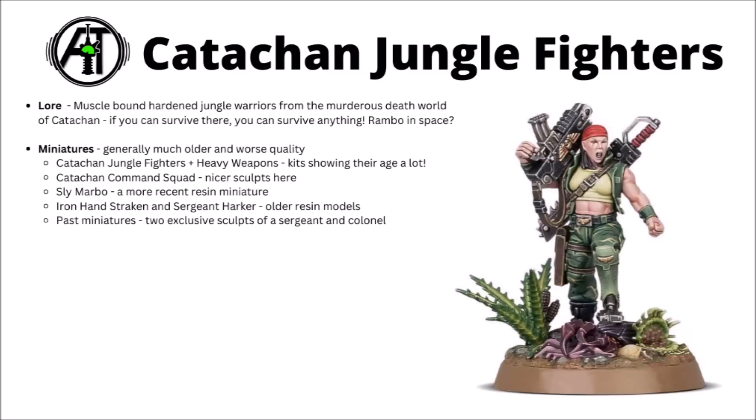Moving on — if you like your Guardsmen absolutely ripped, then you might like the Catachan Jungle Fighters. Perhaps the other regiment that's had the most support historically, but it was a bit disappointing that they didn't get any kits revealed with this latest batch. The Catachans are muscle-bound, hardened jungle warriors from the murderous death world of Catachan — basically a planet where everything wants to eat or kill you, whether it's plant or animal. If you can survive on that world, you can survive the vast majority of what the galaxy throws at you. These guys are basically an entire army of Rambos — practical and brutal warfare, particularly handy with a knife up close, and they quite enjoy burning the enemy out of cover with flamethrowers.